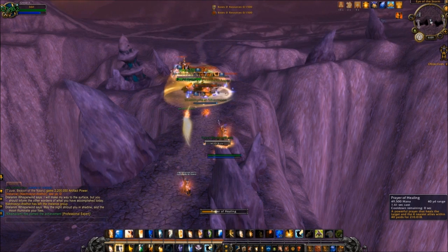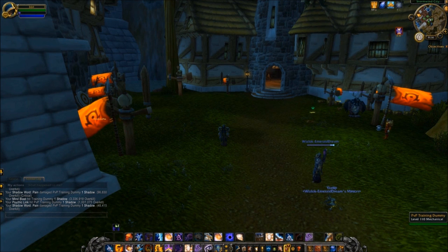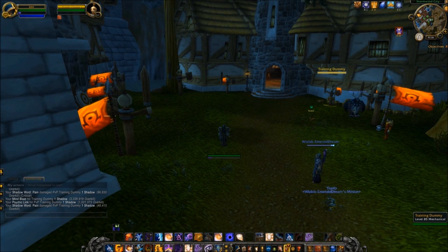For Shadow Priests, the abilities Psychic Link and, to a lesser extent, Sphere of Insanity, allow the player to duplicate a percentage of the damage from Mind Blast and Void Bolt onto targets affected by Shadow Word: Pain. This creates the opportunity for an amazing exploit which does millions of damage.